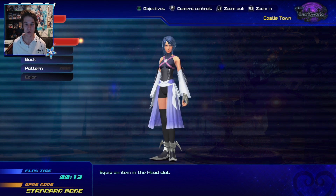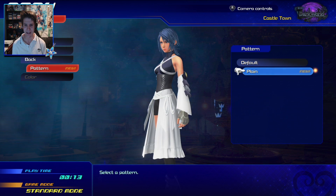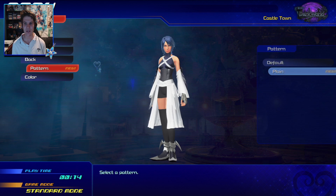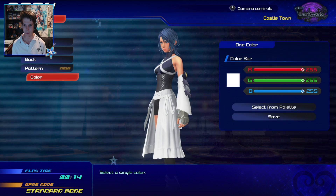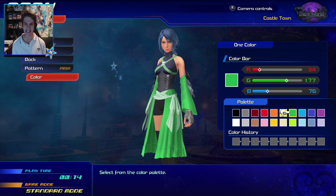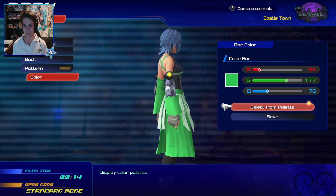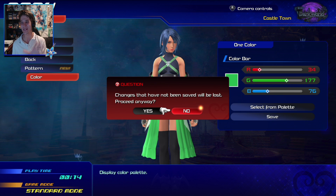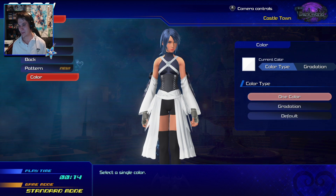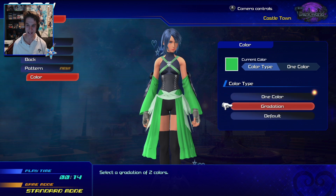We have the wardrobe tab, which is where we customize Aqua. We have a different pattern here — plain and then default. We can actually color plain. I think it would be better to go with the green. HerityGJ, we're all about that green, so let's go with the green. It looks a bit different on her just because I'm so used to seeing her with the blue, especially with the blue hair and blue eyes. There we go. Nice.